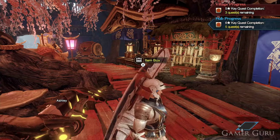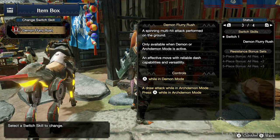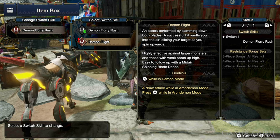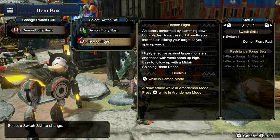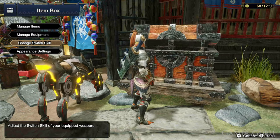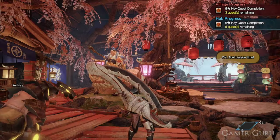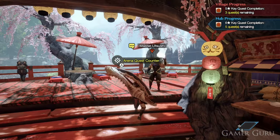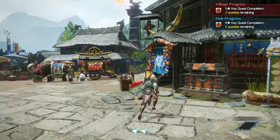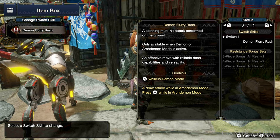The first Switch Skill we unlock for all weapon types at the same time. We can unlock these first Switch Skills by two different methods. The first one would be to get our village quest rank to three star or above — these are the single player quests. Or we can get the gathering hub quest to two stars or above — these are the co-op, the indoors quests. Once we've met either of those requirements, we simply go inside and speak with Master Utsushi, and this will unlock the first Switch Skill for every weapon type. To equip or change any of your Switch Skills, all you need to do is go to any item box, and here you can change up your Switch Skills at will.